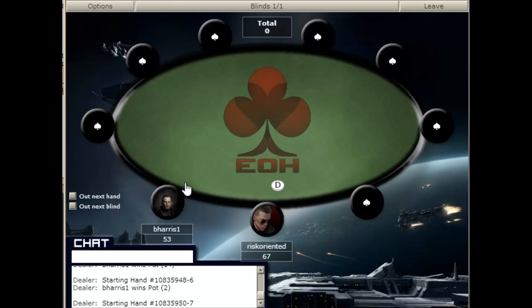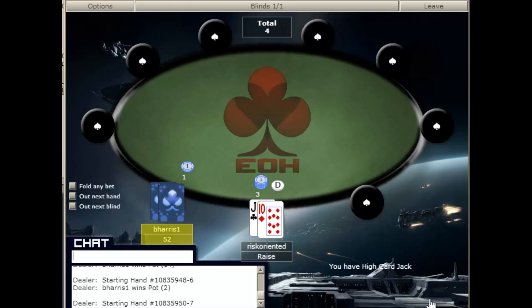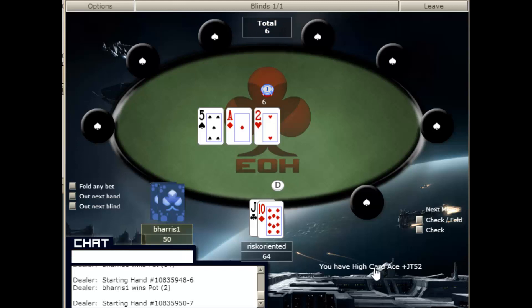That might have been a good flop to lead out on, but I was concerned that there were some draws out there and we didn't have any outs if he did have a hand to beat us, so I chose not to lead out. With jack-10 — a pretty good hand — we raise and it is called. Another great flop to c-bet on. Just about every flop is going to be great to c-bet on, and we see how he responds. And he is still capable of folding to our c-bets.